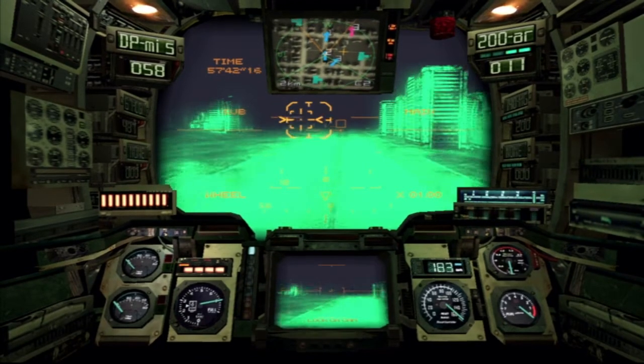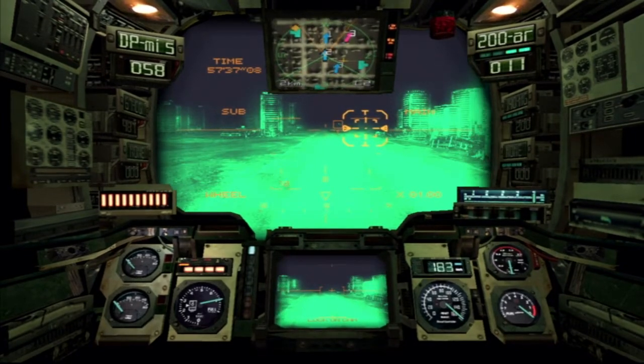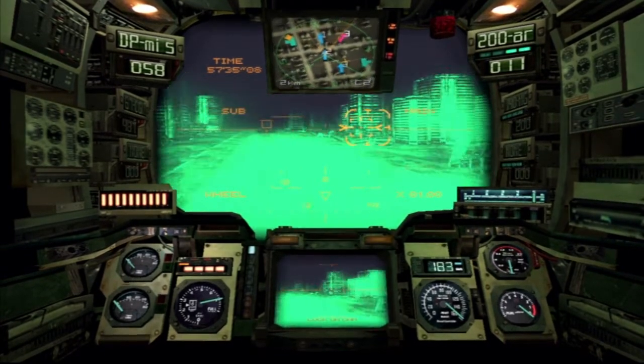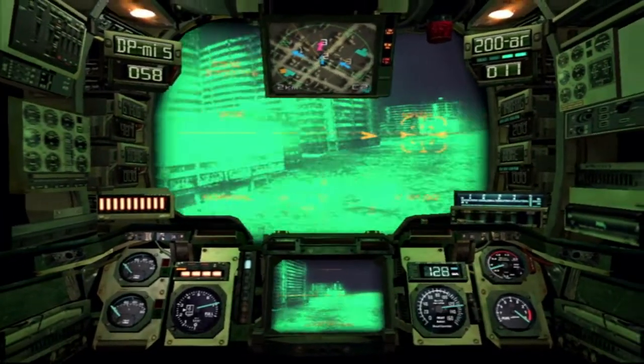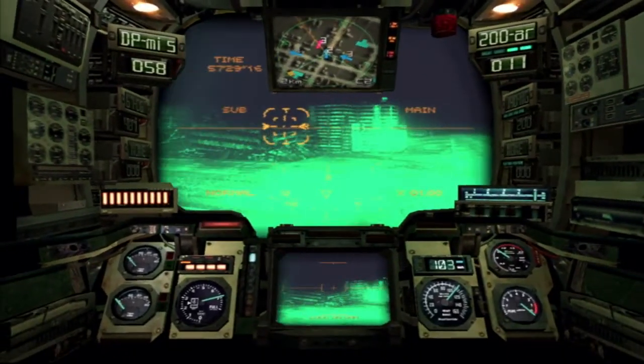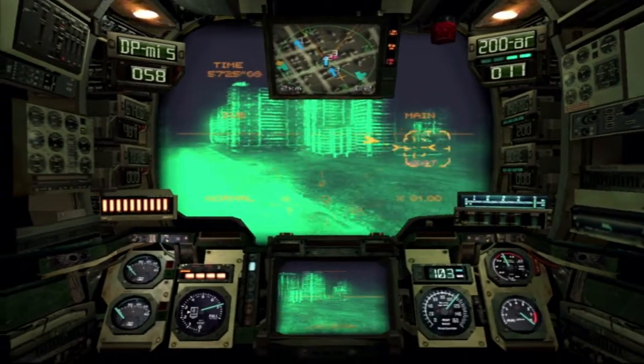To the left of that is 4 bars and that's my health meter. 4 bars means 100%, 2 bars means 50% — it's basically increments of 25% per light. And then below that is my fuel gauge, and I've used a little bit of fuel.